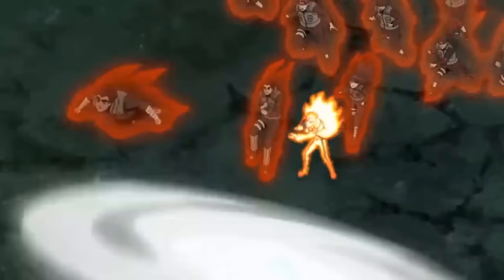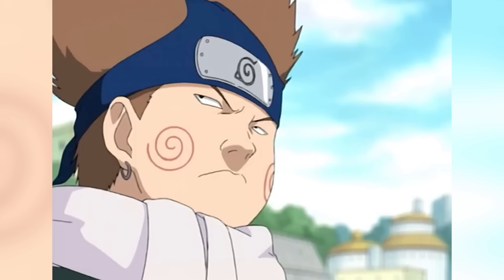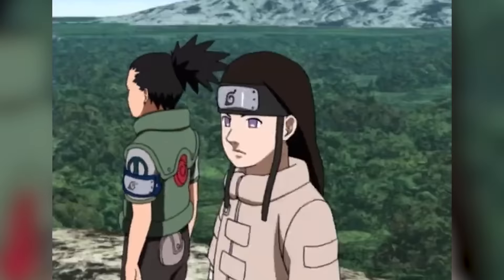Each member of the Konoha 13 had their own individual moment in the Fourth Great Shinobi World War, like Shino taking on Torune Aburame, or Tenten taking out Kakuzu's lightning mask using one of the treasured tools of the Sage of Six Paths. These few and far-between moments are emblematic of the greater problems surrounding Naruto. It originally started as an ensemble anime but turned into a story about two dudes who kind of missed each other. Even My Hero Academia is making sure every member of Class 1A and 1B gets their time in the sun.